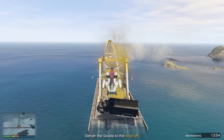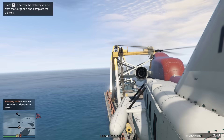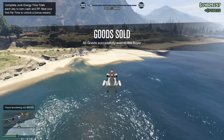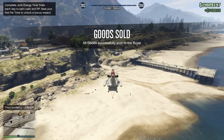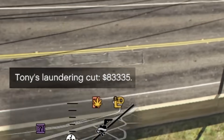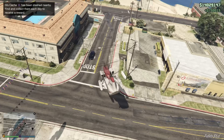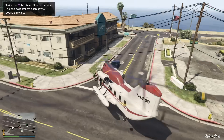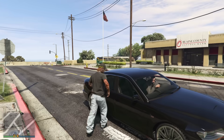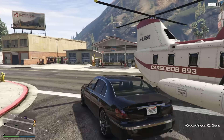The longest sale mission you'll encounter is probably the one that ends in Paleto Bay; every other one should take less than 10 minutes. The only downside is that Gay Tony takes a 10% laundering cut for allowing you to operate the illegal nightclub basement. However, this only applies to the first million dollars — so if you do a sale mission for $1,500,000, you will only pay Tony a maximum of $100,000, which is the cap.